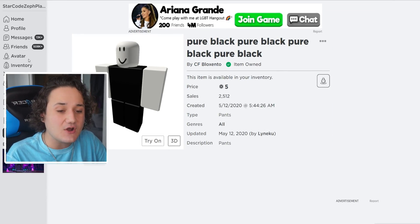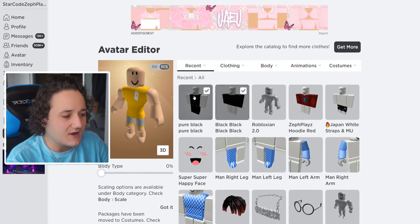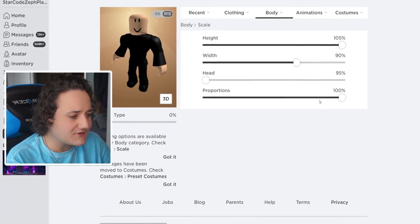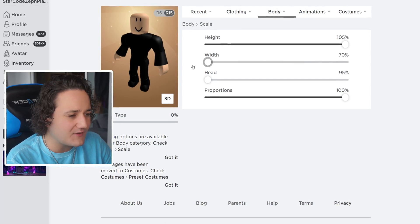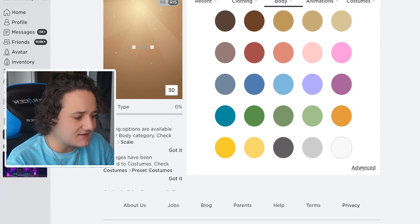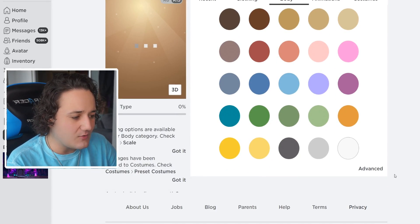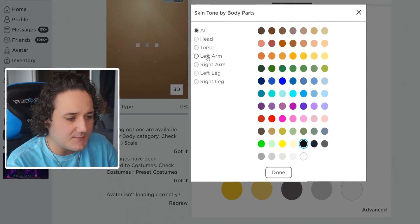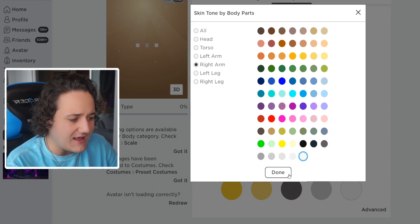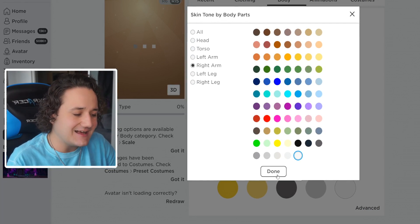Now that we have the pants and the shirt, we can start customizing the avatar a little bit to make it look like Cartoon Dog. Like Cartoon Cat, he is very, very tall, so I want to put the scale all the way up and maybe the width a bit down. Let's go to skin tone and make this completely pure black as well. Then we can go here and make the left arm white and then the right arm white — this will create it to look like white gloves like Cartoon Dog.